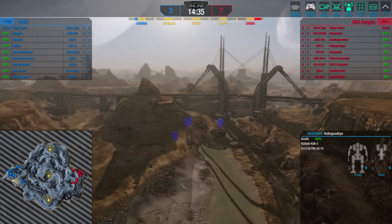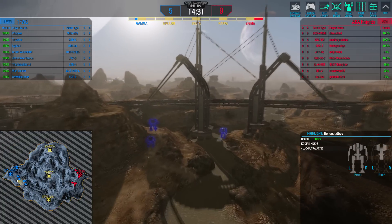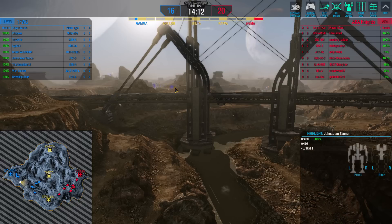And coming along this side, we have 1FWG. Let us take a second to move in here and bring up the cursor to see what some of these guys are running. Their Executioner's got some small pulse, medium pulse, ultra fives, and tens on that Kodiak. LRM tens on the Hunchback 4J.